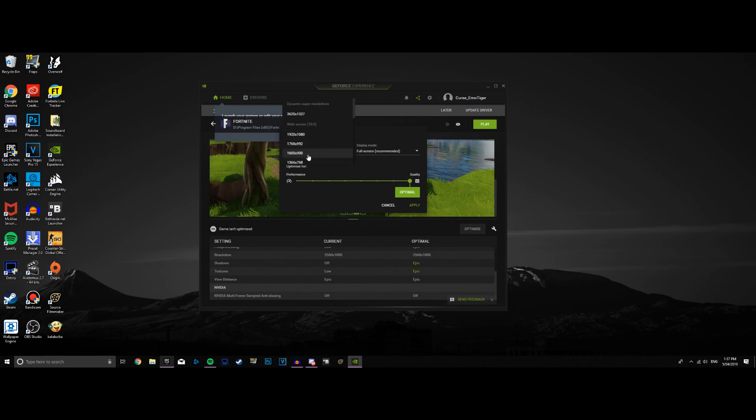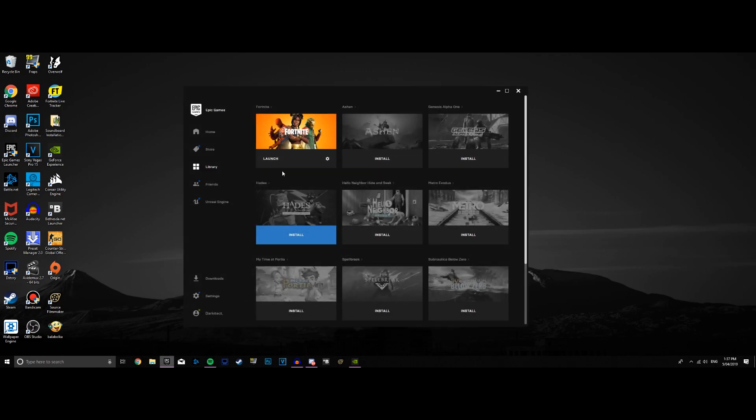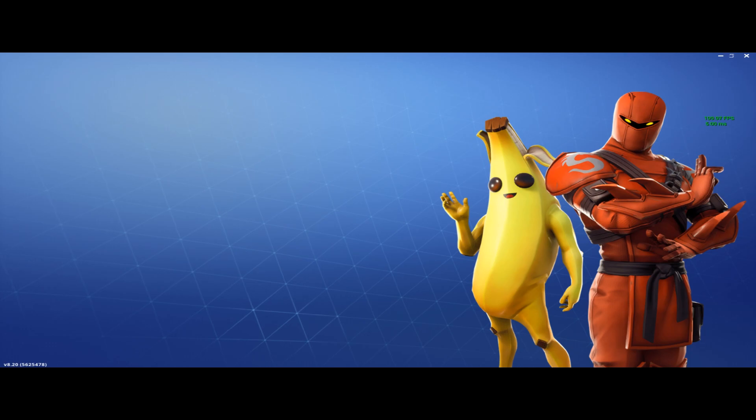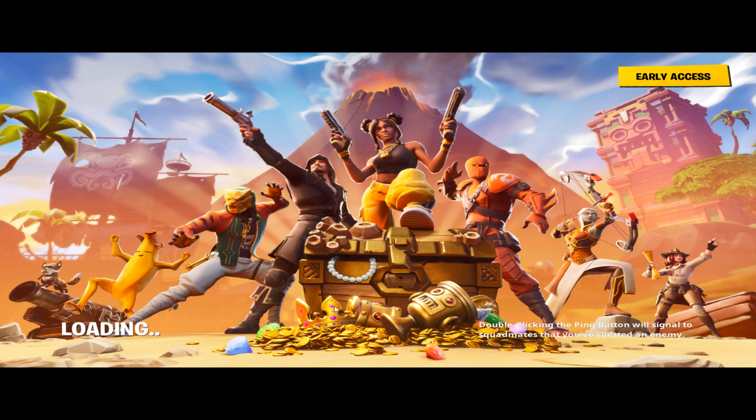I'll pick 1600 by 900, press apply, and then open Fortnite. You'll see it's actually stretched resolution. You'll be able to gain that competitive edge again. Even after the update, stretched resolution is active — I can click on battle royale and we're in the lobby with stretched resolution at 1600 by 900.